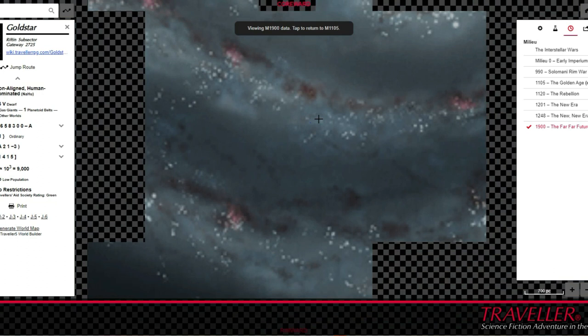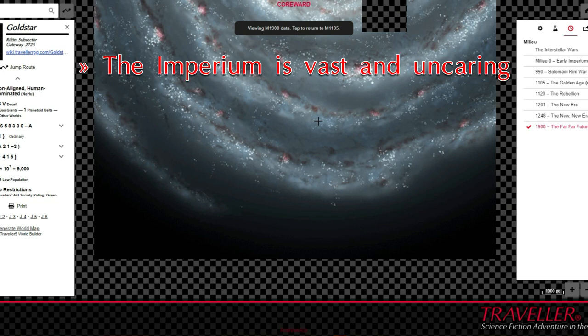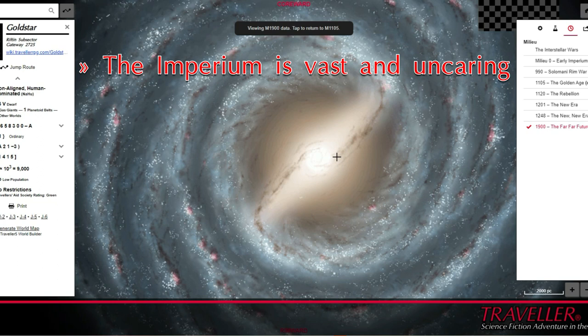Interstellar polities are vast and broadly uncaring when it comes to the manner in which individual worlds are governed. This means that every world has potential for adventure in its own right, without the Imperium having created much in the way of uniformity among its member worlds. The Imperium provides background, but not theme, for the game, in all but the broadest sense.